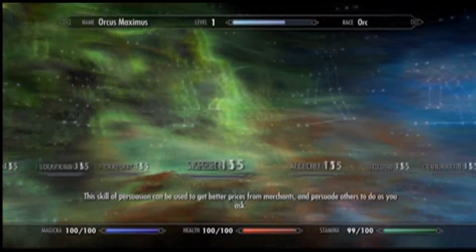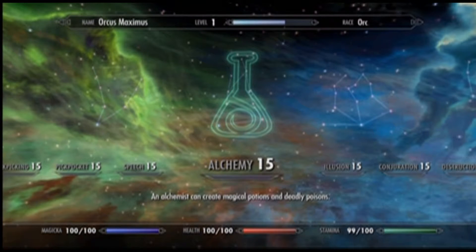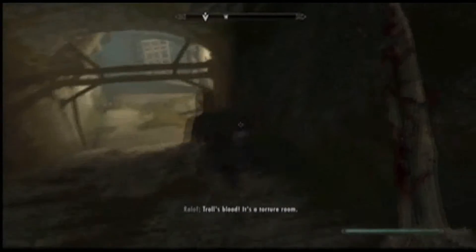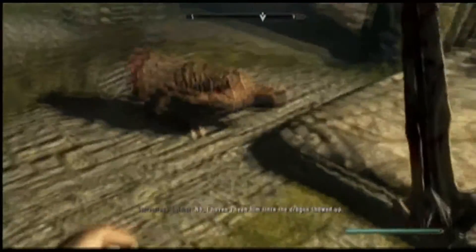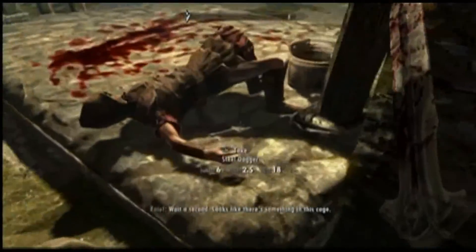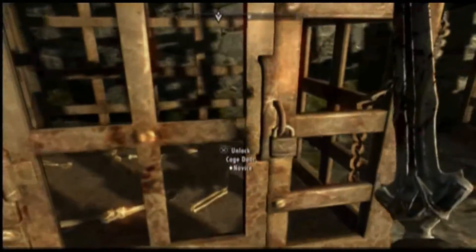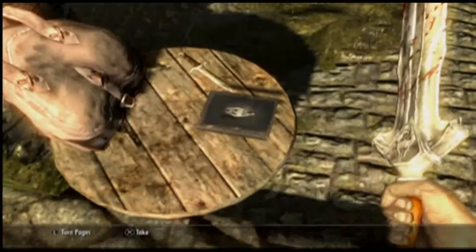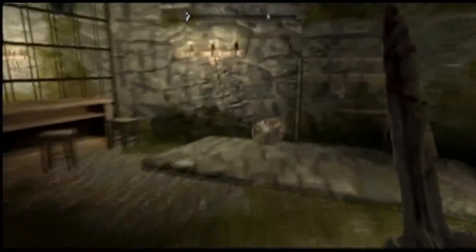Alchemy could go under magic or thievery — thieves make a lot of potions but it also makes sense for wizards. They tried to split it up evenly and I think thieves were a little bit low on some things. I definitely want all the Imperial light armor I can get because it's really good. I'll take a steel dagger too. I need lockpicks to unlock the cage door — there are some in here. I'll take the iron dagger and I think I'm going to be a one-handed weapon master for this playthrough.